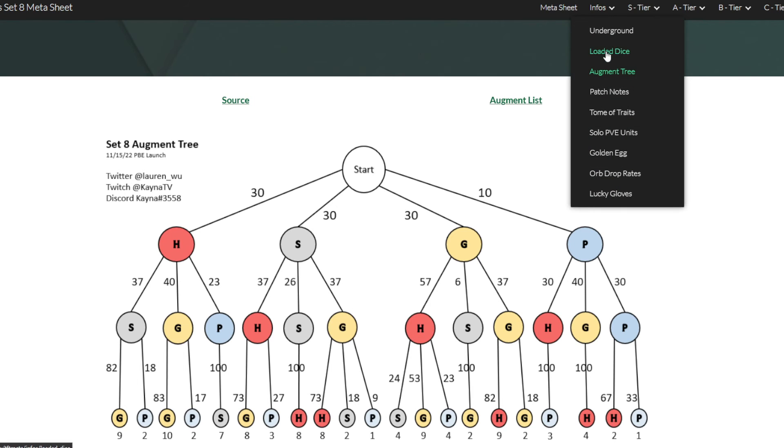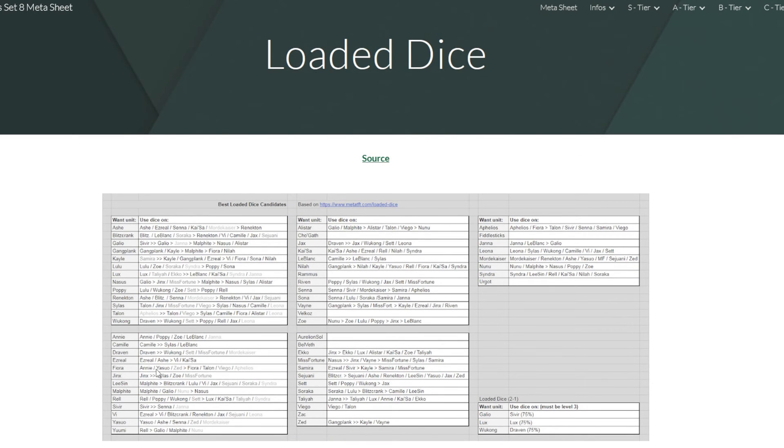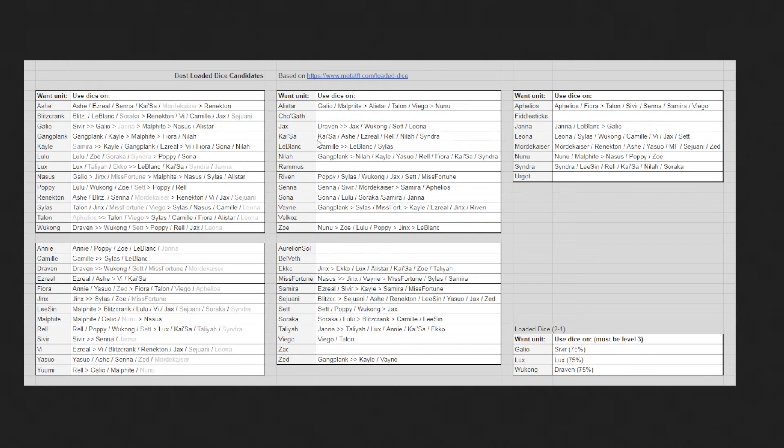Something else very useful is the loaded dice sheet — it's a neat sheet showcasing which units are the best. For example, if Jax is meta, you check tier 1, tier 2, and tier 3. If I go to Jax's tier 3, I see Draven is way better than everybody else. It makes sense because there's no Ace in tier 3 but there is Mecha Prime, so using a dice on Draven means that every time the shop rolls tier 3, it will be a Jax — that's why Draven stands at the front.